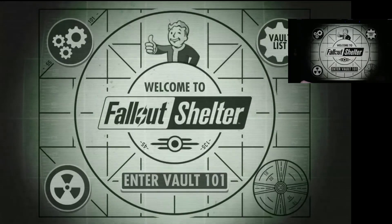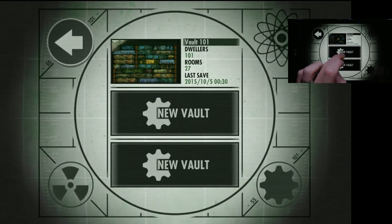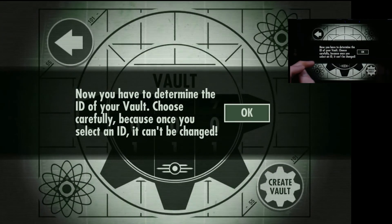Fallout Shelter is what most would call a strategy game. It's sim management, so to speak - you're going to be looking after your vault dwellers. So what we're going to do is create a new vault, just to give you a quick show of what the start of the game was like.